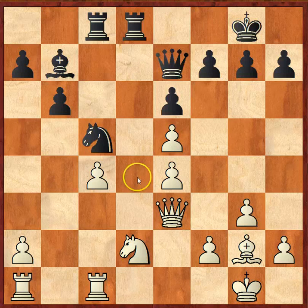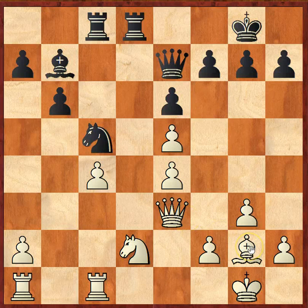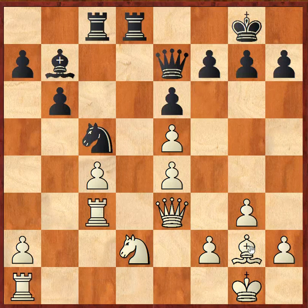So even though white does have this extra pawn, it's not really going to account for anything because black has so much activity. The rooks are doing really well, the knight is really well placed, and the bishop is well placed. It is actually white now that is fighting for a draw. In fact, this game went on for a while longer and a draw was eventually agreed.